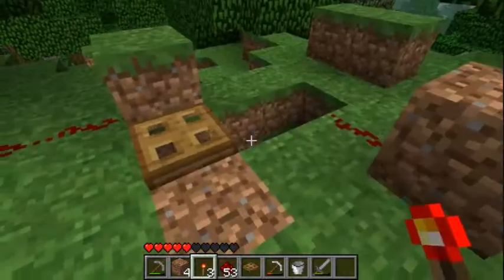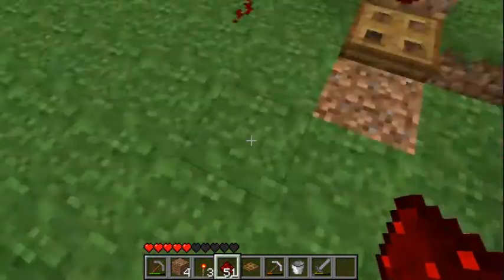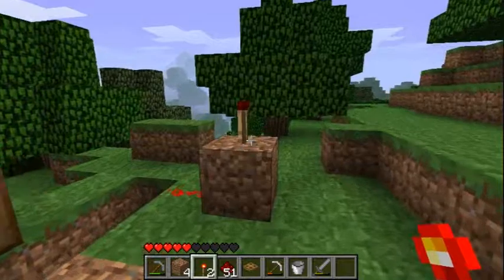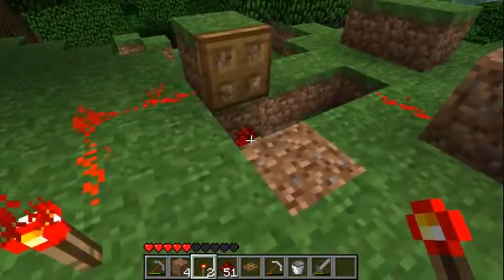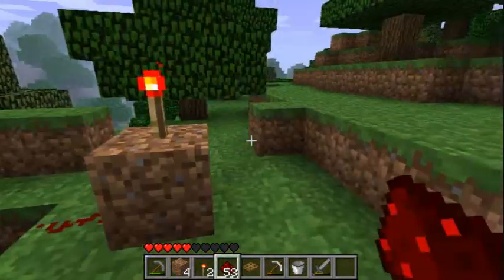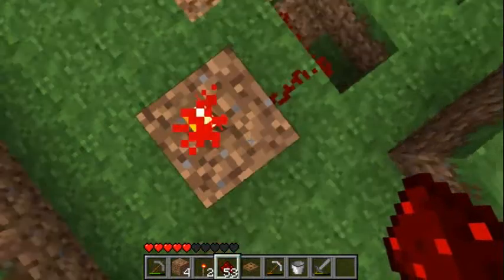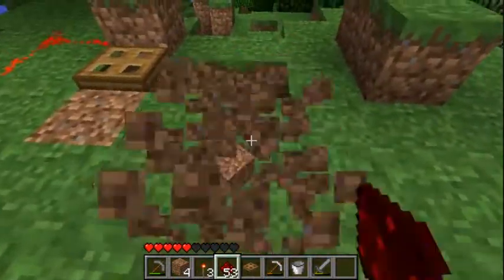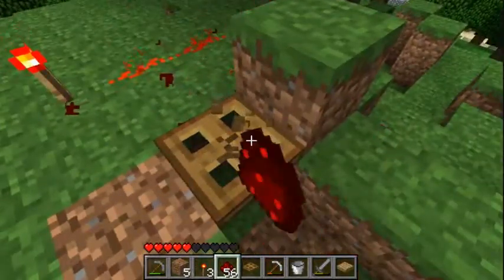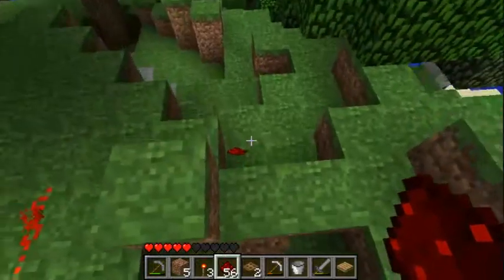As you were seeing before, I was saying that each block, when you place it, takes five minutes to disappear. Now, if somebody comes along and pushes this button in those five minutes, you can actually control a circuit. But what it actually allows you to do is that if nobody comes along and picks it up, that circuit cannot be activated. I haven't actually found a use for it yet - it was just an idea.